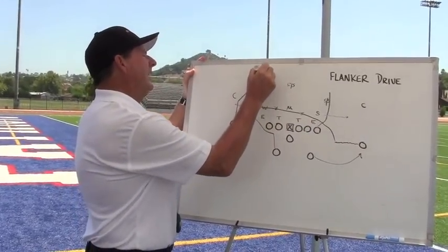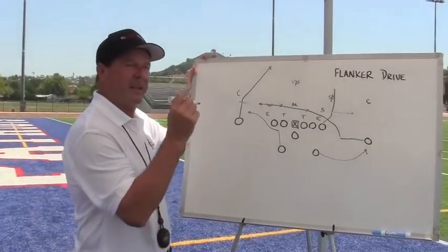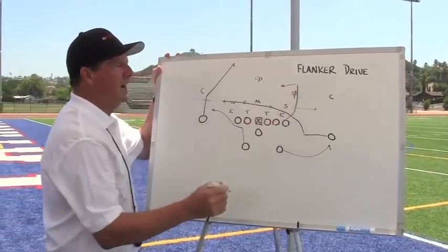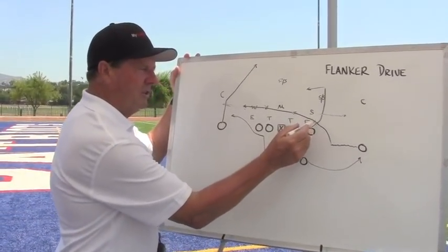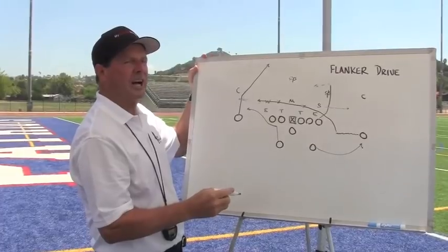Then we take X, our split end, and drive him right through where the free safety should be. Here's the key to flanker drive — we'd love to get this crossing route, but here's the guy that comes open so often. Tight end releases first, flanker goes behind him. He drives up on the strong safety and bends to the inside.